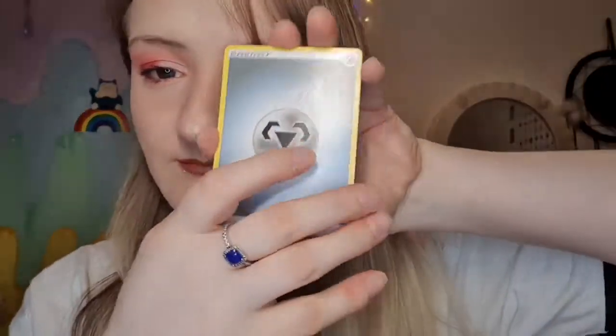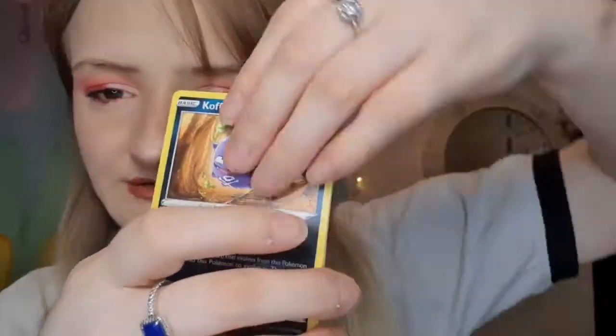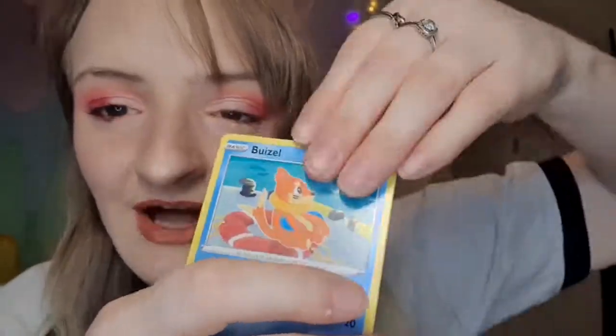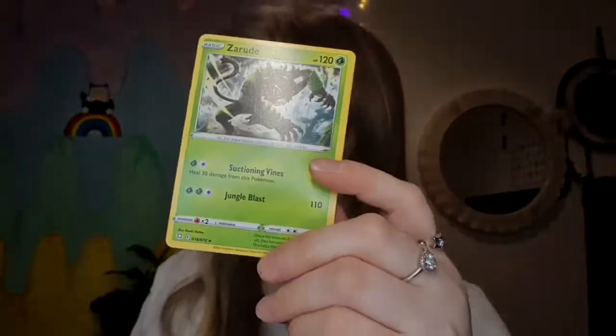What are we going to get? Come on, Charizard. Can I just say — I'm loving doing these videos. Metal energy, Eldegoss, Rusted Sword, Boltund, Cufant, Shinx, Spinarak, Buizel, Cufant. Reverse Gossifleur. And... Zarude. That wasn't great. We've got three packs left.